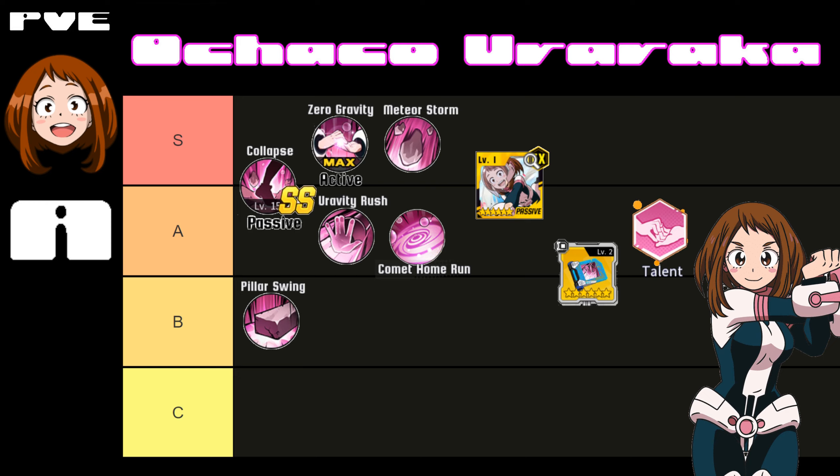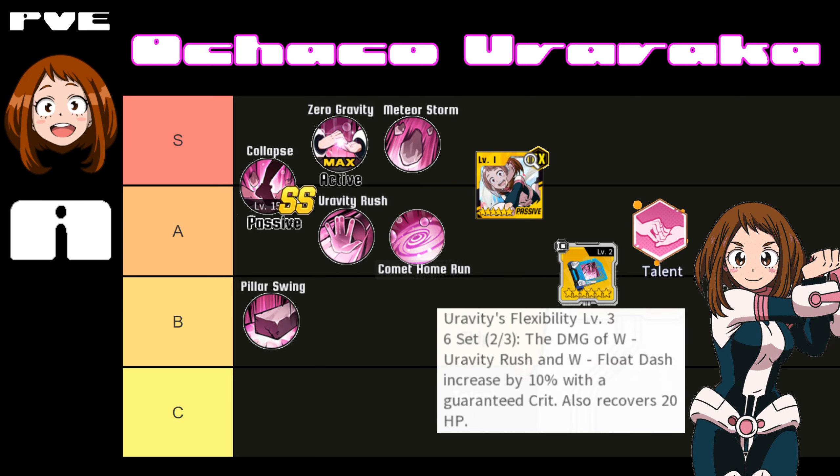Her cards are S minus or A plus. One of her cards gives flat damage, which is great, but the other card is a bit weird — it gives damage based on a restriction: using Zero Gravity when you have energy gives you a damage increase, so when you're in the air you get a boost, but when you're grounded you lose it. It's situational, but it's up enough to be consistent, which is why I put it at S minus.